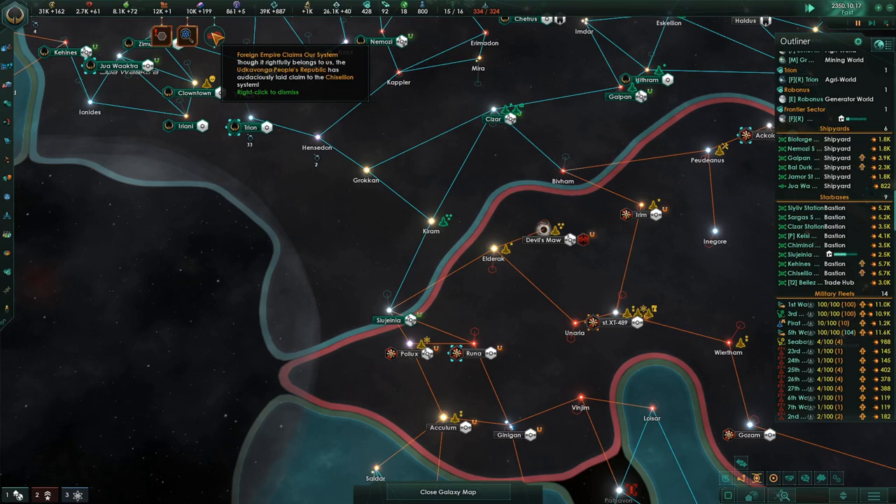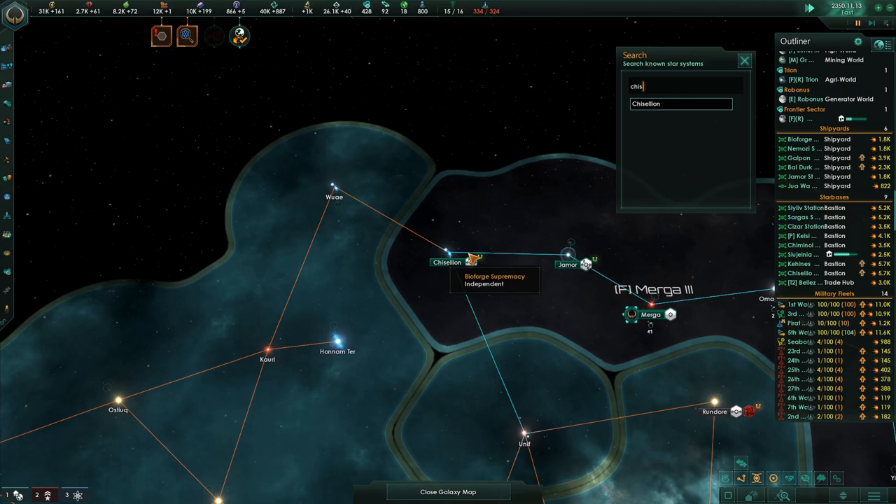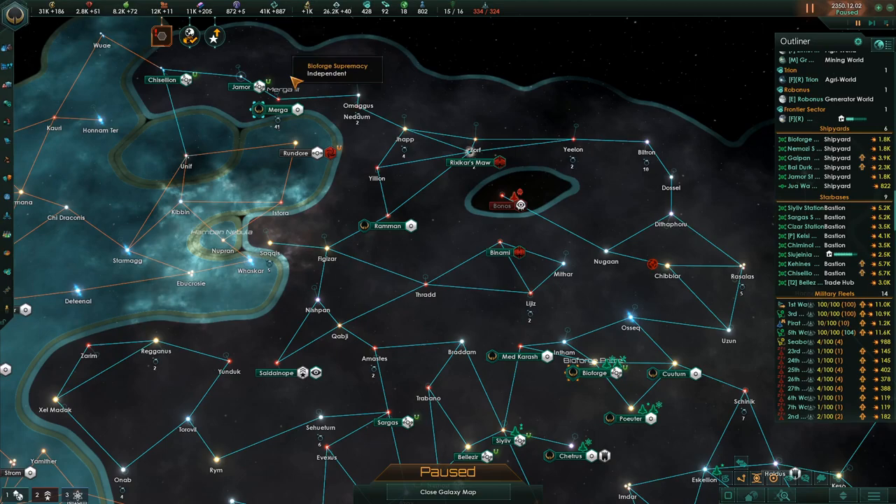The foreign empire that Ucavango's people are opening grabbed Chisillion. Construction complete. So they're starting to make claims for that. Well, that's dangerous for us. The cheapest thing to build to research here is either shield capacitors or physics research. So we'll do that.